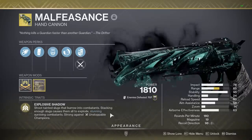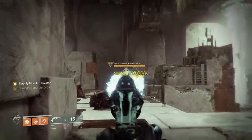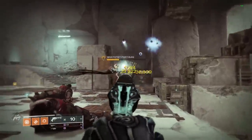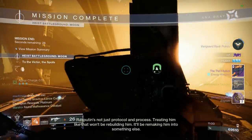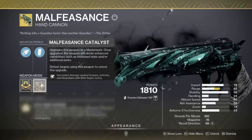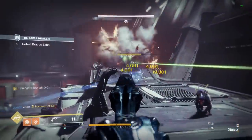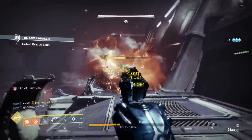That's where Malfeasance comes in. This is a 180 hand cannon, and it creates explosions every 5 shots that deal a ton of damage. This season, Malfeasance got a catalyst that makes it way better. The catalyst drops from playlist activities and gives Malfeasance Vorpal Weapon. On primary weapons, Vorpal is a 20% damage buff against bosses, so this passively gives it a huge bump in damage.